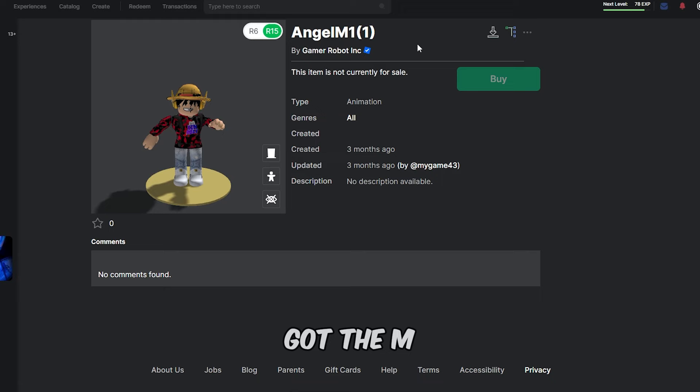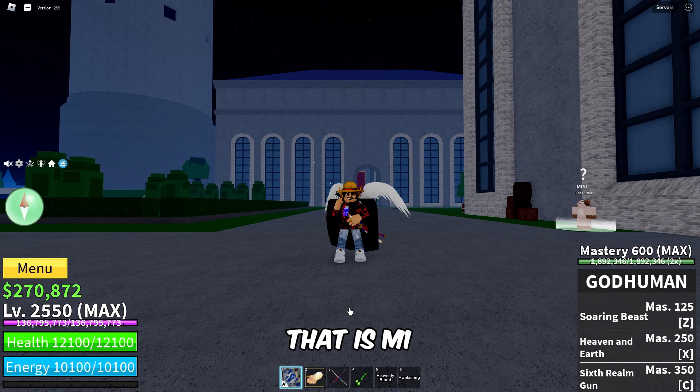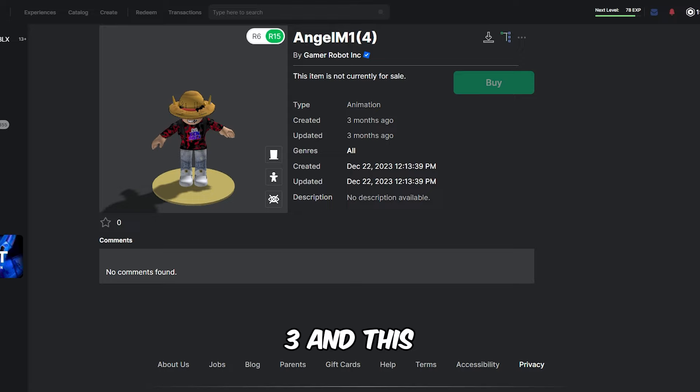Then we got the M1s. That's the M1 — M1 2, 3, 4, 5 and so on — basically it is the tap ability. This one is going to be most likely used for the angel M1s. There you go — that is M1, that is M1 2, that is M1 3, and that is M1 4. Looks really really nice.